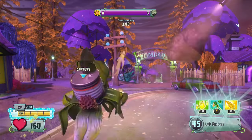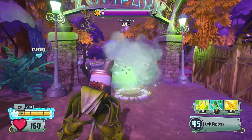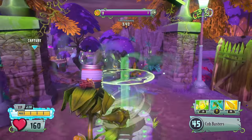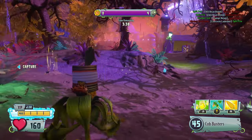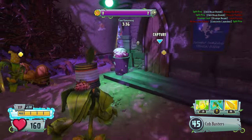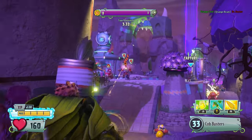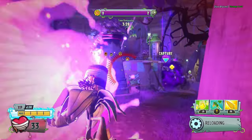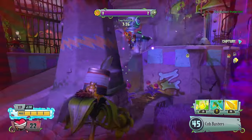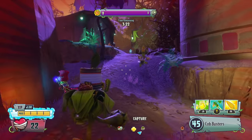Fun fact: kind of like how engineers can set up teleporters, Roses can set up portals in this mode as well. It gets us to the side where there's both a Z-Mech and All-Star — they are really using Missile Madness on me right now. I need heals, Sunflower.